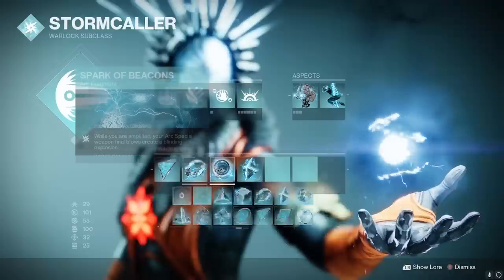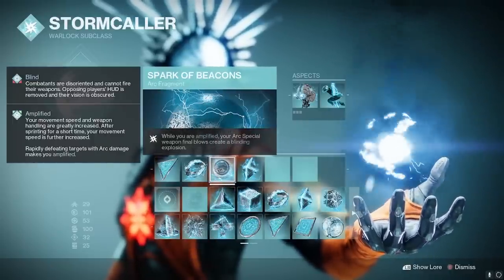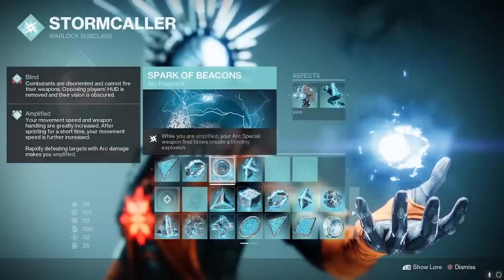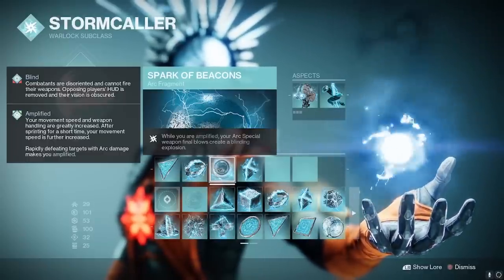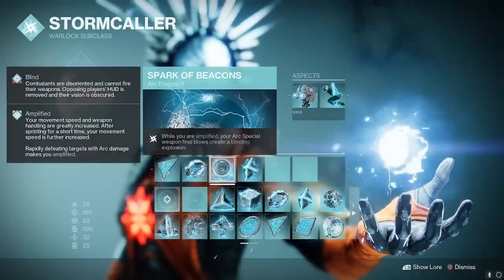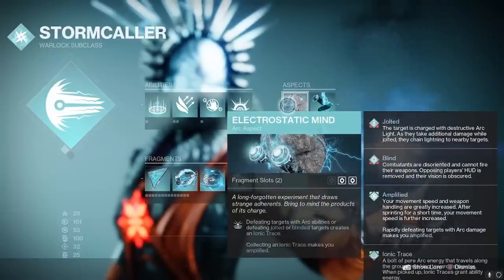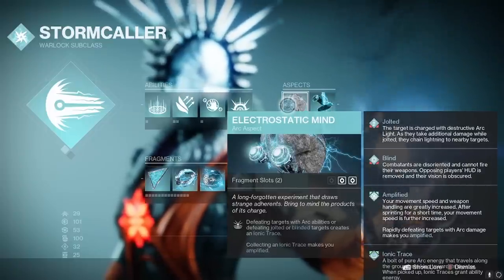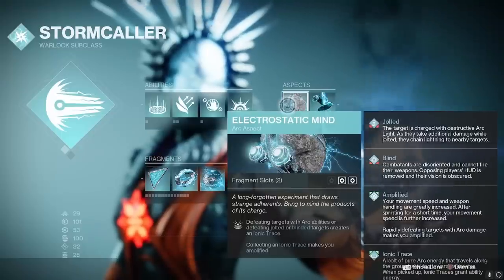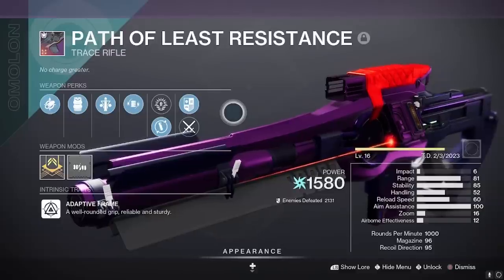And if that wasn't enough to win you over, then maybe this will be the icing on the cake — Spark of Beacons. While you are amplified, which is pretty much 100% of the time with this build, your Arc Special Weapon final blows will create a blinding explosion. This doesn't work for primary Volt Shot options. So whatever Volt Shot jolts, if that jolted target doesn't die, at least they'll get blinded. And remember the subtext of Electrostatic Mind — defeating a jolted or blinded target creates an Ionic Trace. So they will be both jolted and blinded, meaning when you kill them you're going to create two Ionic Traces, powered up by the Fallen Sunstar. This is why I believe Path of Least Resistance is the best Volt Shot weapon in the game.